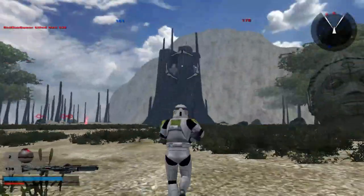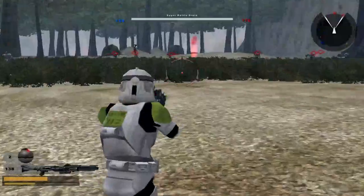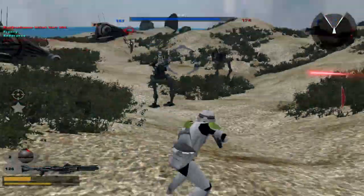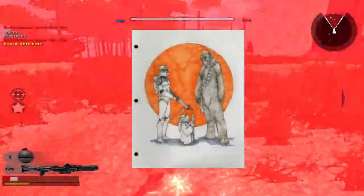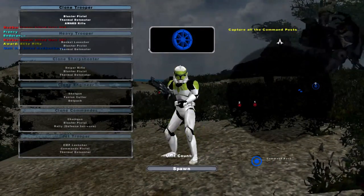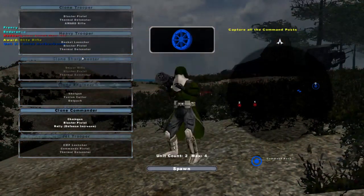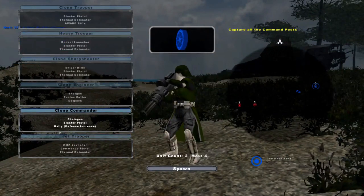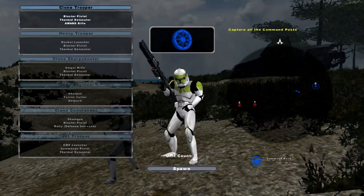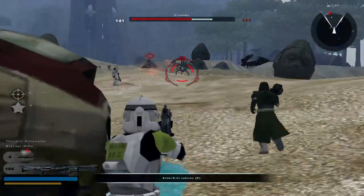Let me go ahead and explain what is new. From the last video there wasn't a whole lot, but now there actually is a whole lot. There's a giant Separatist tower that the clones have to capture. There are also new clone skins - these are based off of Clone Wars Season 7. These are the Yoda troopers.